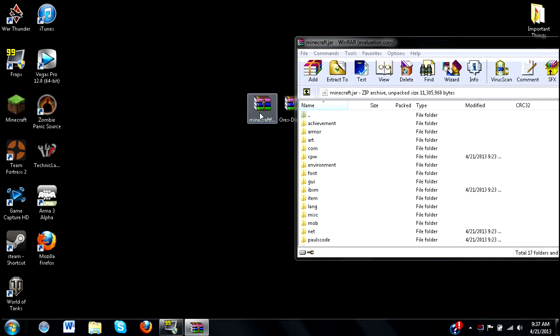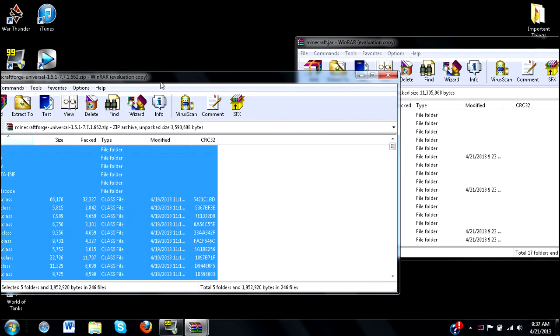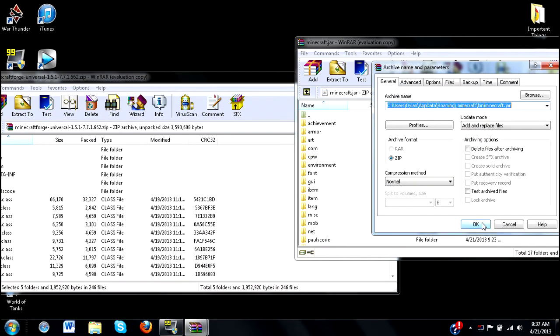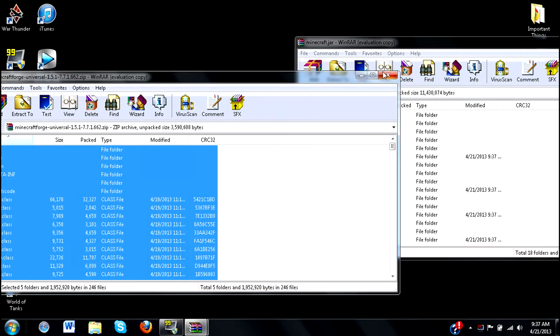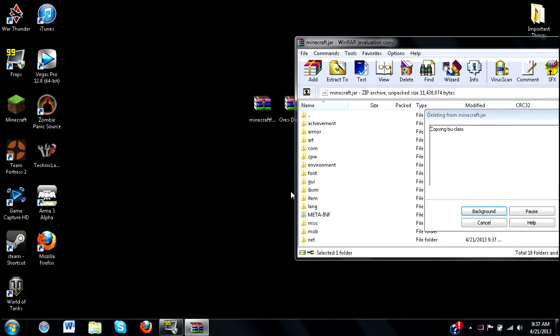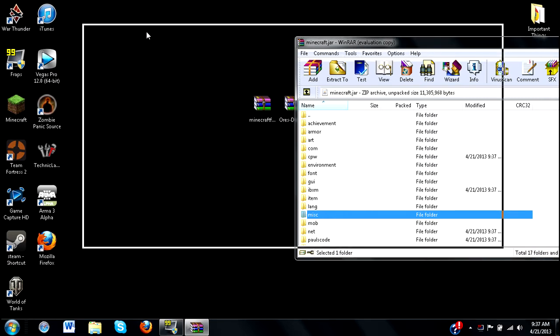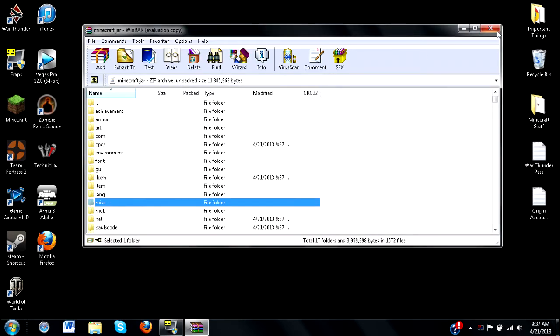Now we have to install Minecraft Forge. Open up the Minecraft Forge Universal WinRAR file, press Ctrl+A to select every file, then drag everything into minecraft.jar and press OK on the dialog box. Once the transfer is complete, delete the file named META-INF. If you do not do this you'll either get a black screen or your Minecraft will freeze and crash, and that's no fun.